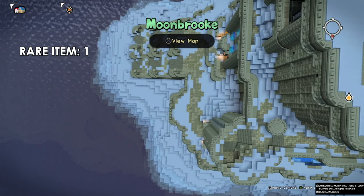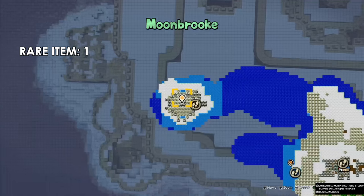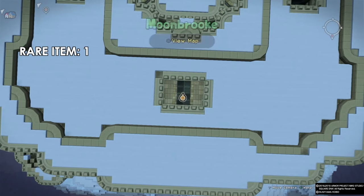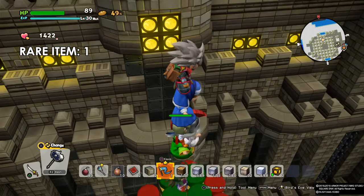The first item is in the lighthouse. I'm in the north facing south — this is the entrance we come from, where you fall into the water and go into the jumping springs. This is the jumping spring on the north side, so jump on this one.